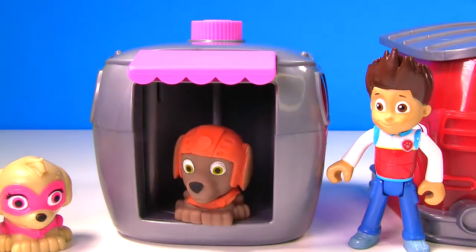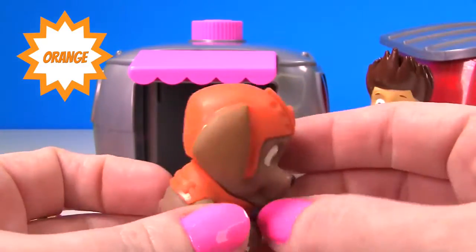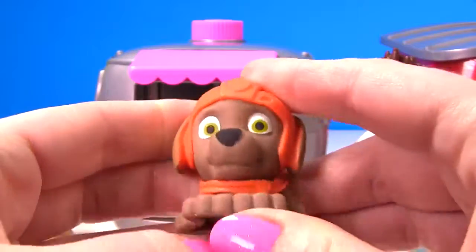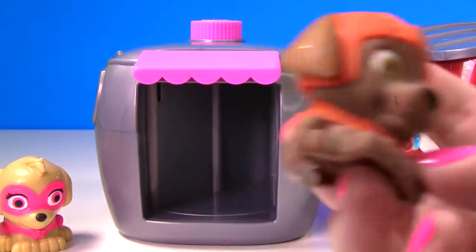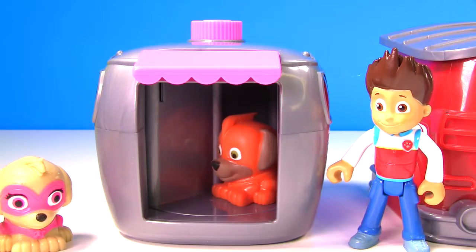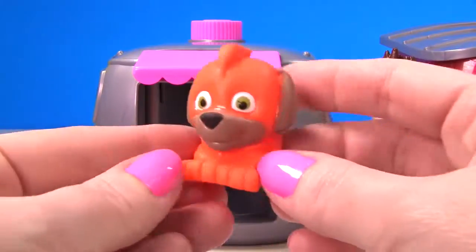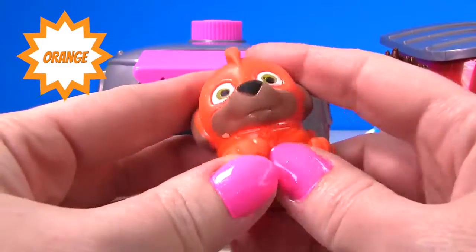That's looking better. Zuma is wearing all orange. This orange looks super good on Zuma, and Zuma is very squishy. Let's try to turn Zuma into a Super Pup. There's Zuma. Is Zuma wearing the correct colors as a Super Pup? Yes he is. He's wearing all orange and is so squishy.